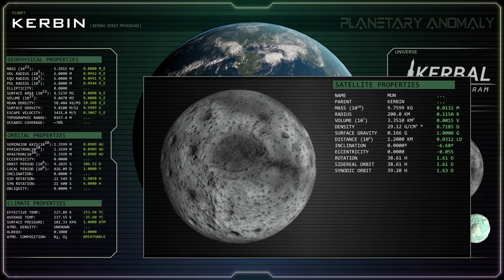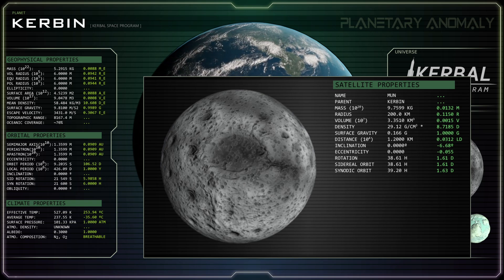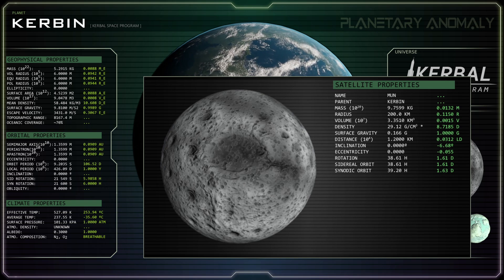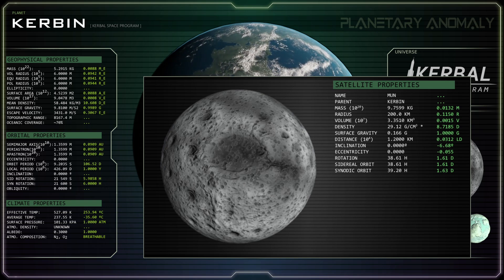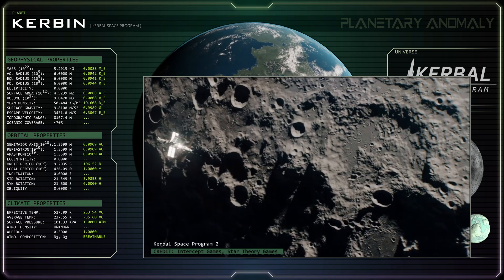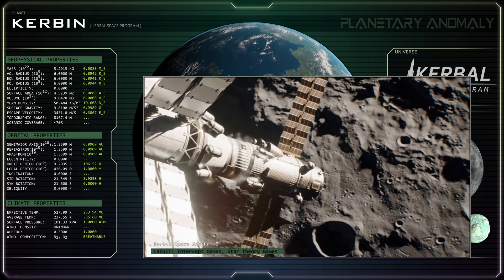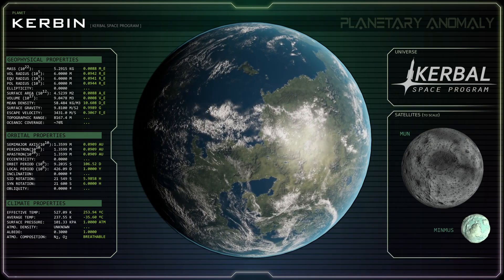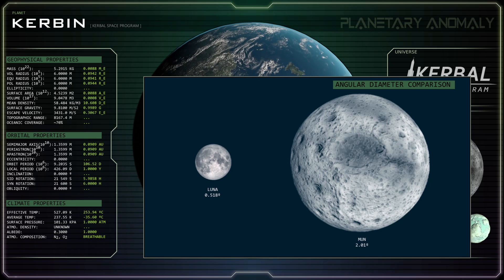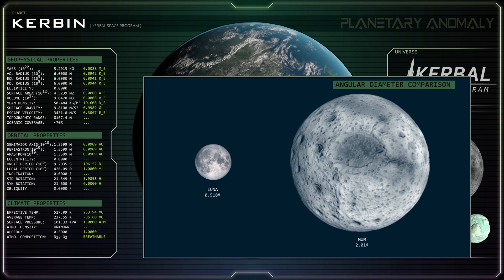Mün has a perfectly equatorial orbit around Kerbin, having an inclination of zero degrees and an eccentricity of zero. As a result, both a solar eclipse and a lunar eclipse occur during every orbit. However, given the dynamic nature of terrestrial moon formation, the probability of such a configuration naturally evolving is extremely low. From Kerbin's surface, Mün would have an angular diameter of 1.91 degrees, appearing about 3.7 times larger than Luna appears in Earth's sky.